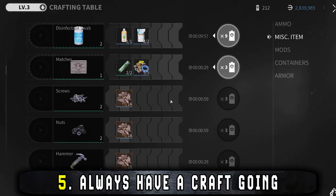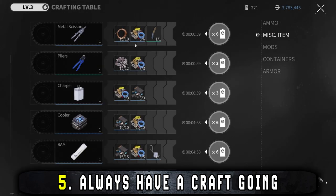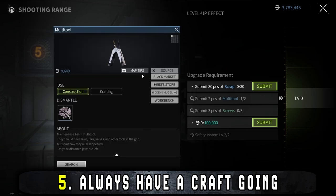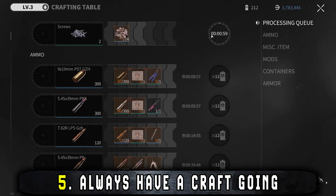Next up, you need to always be crafting. Finding all the items you need for your shelter upgrades in ops is near impossible, and most of the items can be crafted — crafting happens on a timer. Check what you need for your shelter upgrades and try to always have a craft going. You can easily see if an item is craftable by clicking on it in the station upgrade window and choosing the workbench option. You'll also see which resources you need to craft it, so you can keep your eyes open for those when you're out in ops.